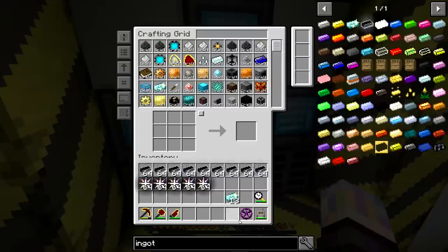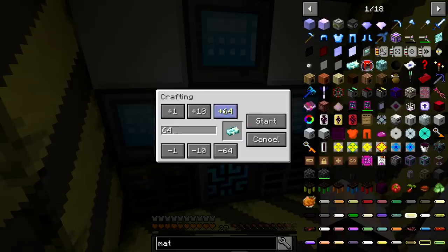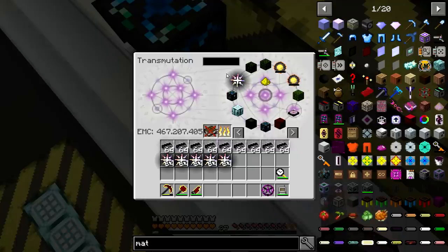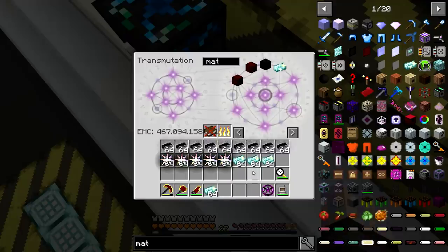Let's do it from the table right now, but I might as well get the Matrix to autocraft this too. Let's make like a thousand — I have the resources in the system, why not use it? It is going to use 20,000 diamonds, but that's not a big deal. We're going to make our first Infinity Ingots.